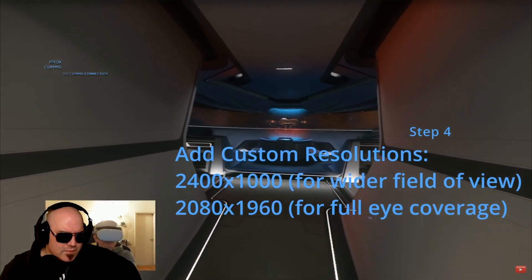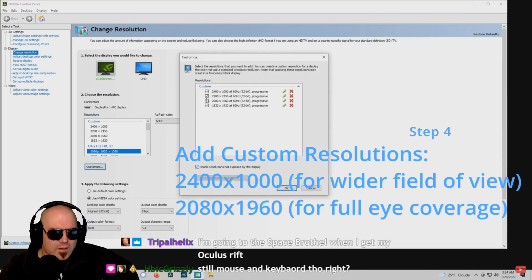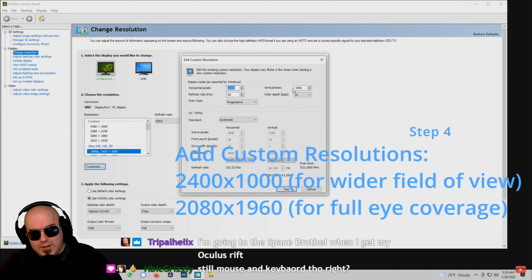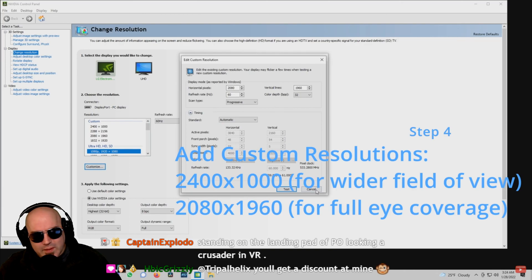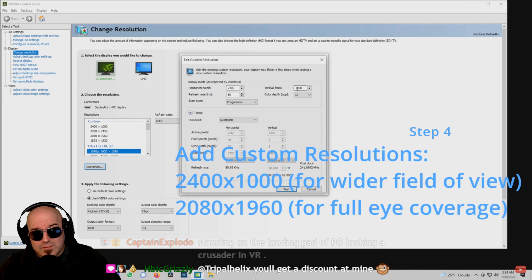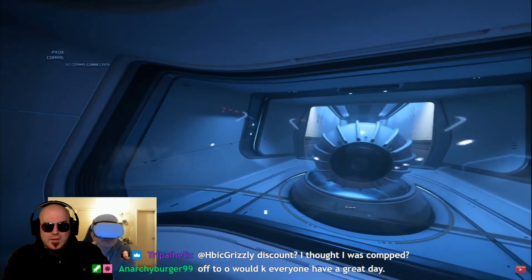Step four: add two custom resolutions to your NVIDIA control panel or via AMD software. One is 2400 by 1000, and the other is 2080 by 1960, or equivalent for your specific headset. The first resolution will enable you to use a wider field of view, and this is not 100% necessary. The second resolution enables the game to run in a format that will fit each eye completely. You will not want a widescreen here, because then you would end up seeing black borders on top and bottom of your headset. The resolution value is not exactly the native resolution of the Quest 2, but it works perfectly.